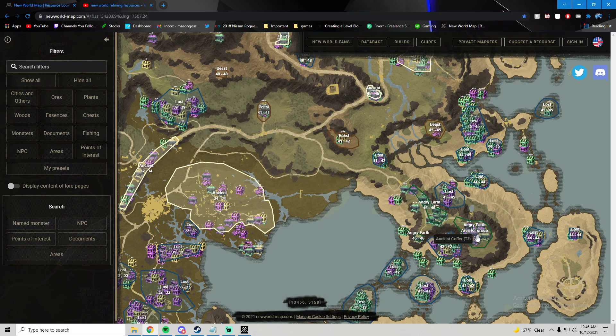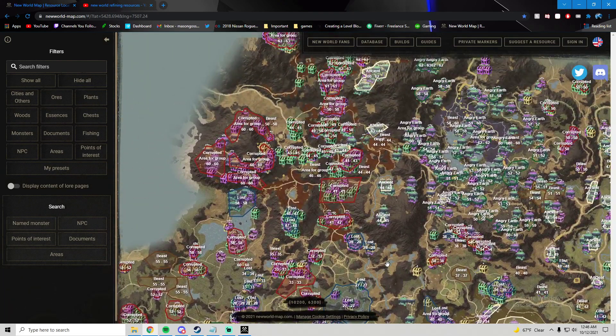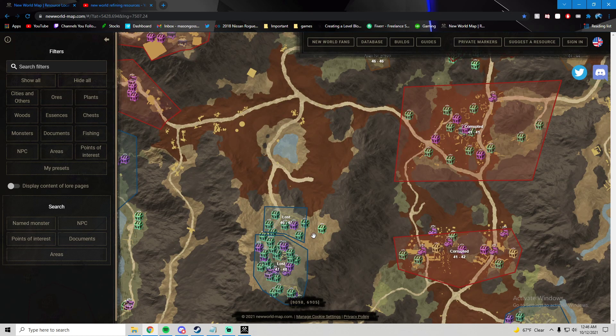I haven't even farmed this spot yet, but when I was a lower level I was farming Weaver's Fen quite a bit. The other spot I really like is Great Cleave. Great Cleave has tons of compact chest areas and tons of good resources too. I've been farming moats up here and those have been selling like crazy. I'm trying to level up my Arcana, so that's been great. But this bottom area here is insane — look at that size of area and all those chests. This is absolutely nuts. You can run all this and probably have them respawn as you're farming it.